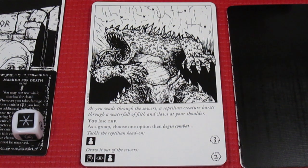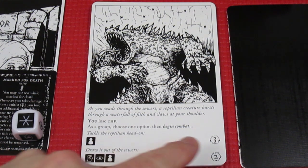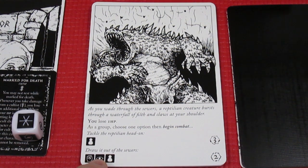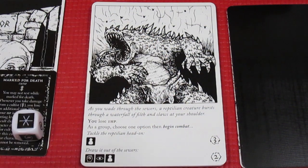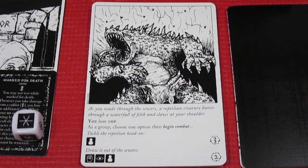The Mason is at four health. As a group, choose one option to begin the battle: tackle the reptilian head on — rolling two chapter dice for three damage, or draw it out of the sewers — using fist and cunning with two dice for two damage. We're going to take it head on. Let's get the dice set up and fight this reptilian beast.